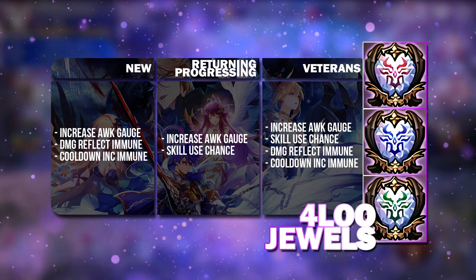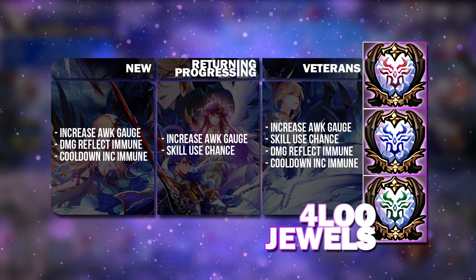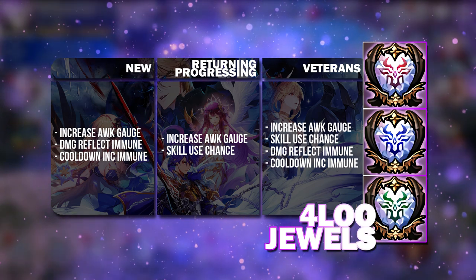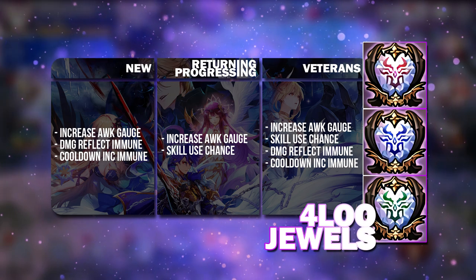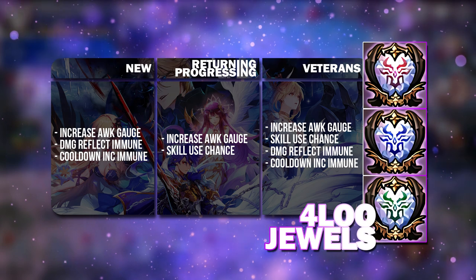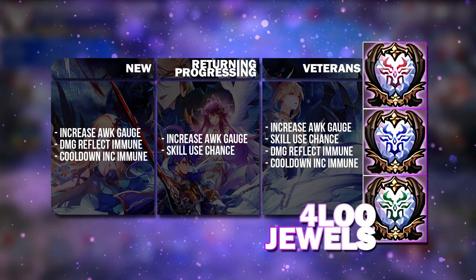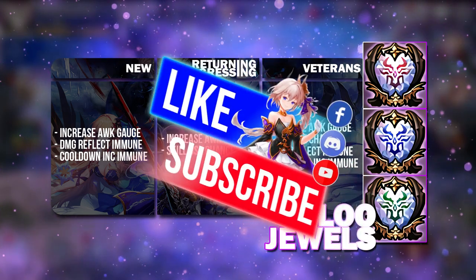You can just get duplicates of them — you probably want more Increase Awakening Gauge. At a certain point you may have too many, but beyond these four, the other three options are all trash because they have been completely replaced by Dark Knight Jewels, which we will talk about now.